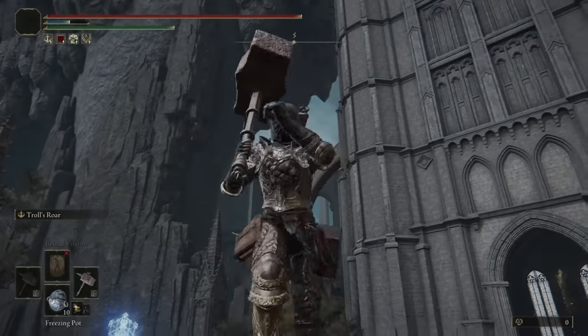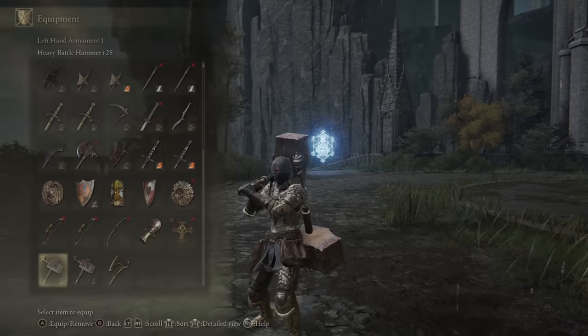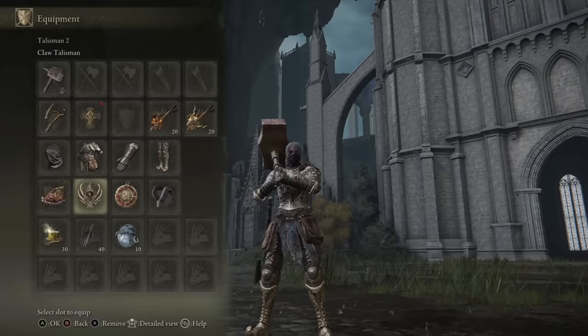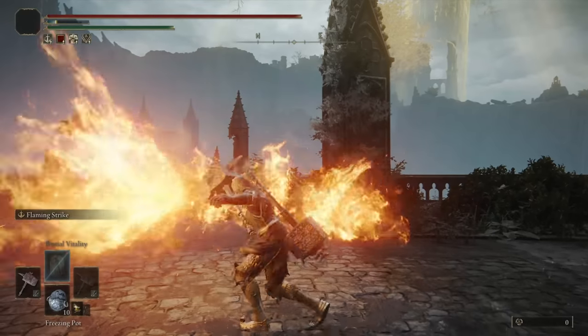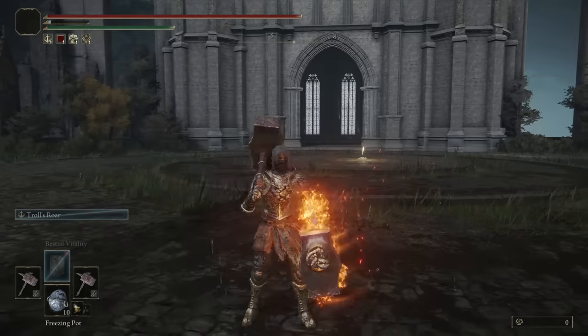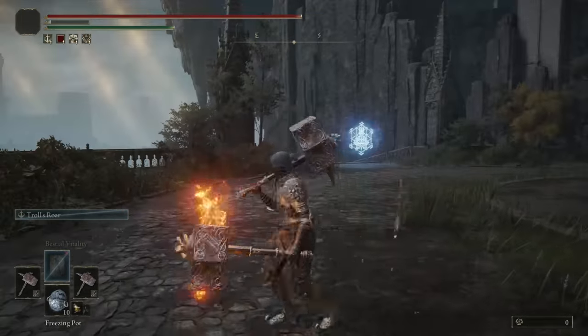As for the starting Ashes of War, I'm going to start off with Troll's Roar — I feel like it pairs really well with the Hammer. We also have the ability to swap off the Offhand Hammer to the Highland Axe if I want to enhance the Roar further. I can throw on the Roar Medallion if I enjoy it. In the Offhand I have Flaming Strike — I tend to keep an AoE or a buff in my Offhand. If my Main Hand has an Attack-type Ash of War, I like to have a Zoning type or AoE to handle Crowd Control in the Offhand.